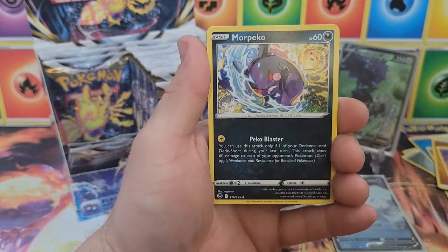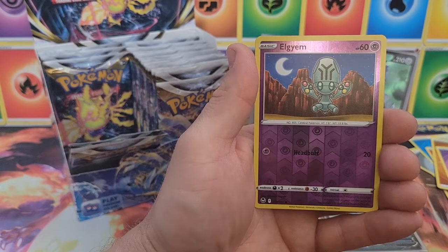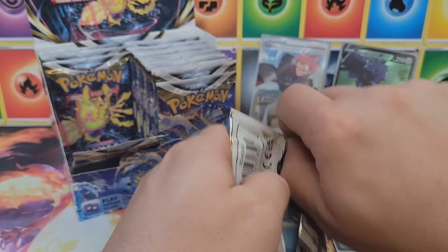Brixen, Morpeko, Amoura, Spinda, Feebas, Noibat, Snorunt, Sandygast, Hawlucha, Relicanth, reverse Hisuian Lilligant — very nice — and a Zygarde non-holo. First time we've seen that Zygarde. Keep it flowing.